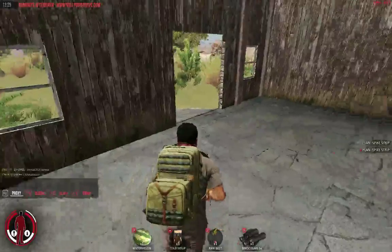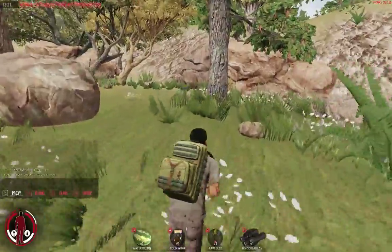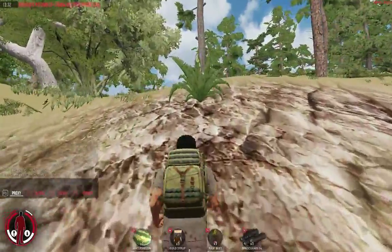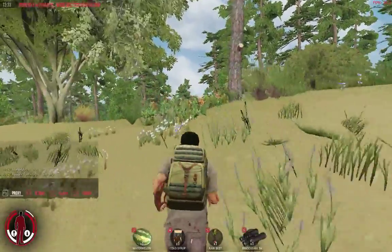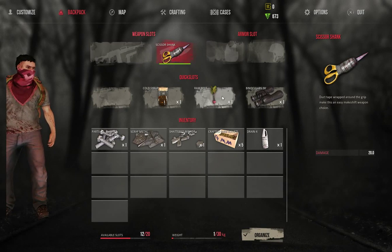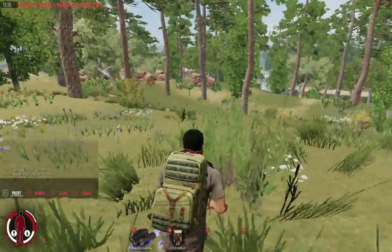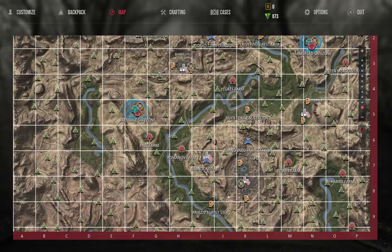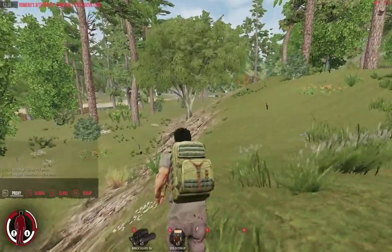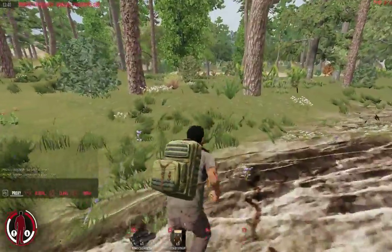A spike trap! You learn the recipes as you go, and then you can build stuff that obviously not everyone will be able to build because not everyone knows the recipe. I haven't figured out if you can set waypoints yet in this game, as there's no mini-map. Let's eat. So once we get there, we will find or make a weapon.